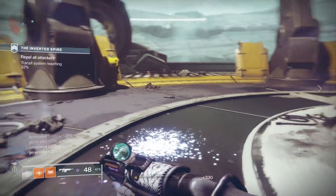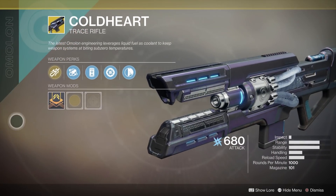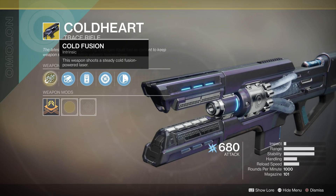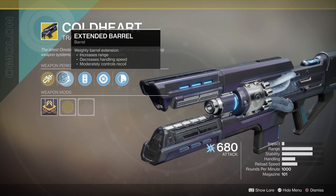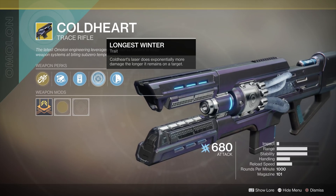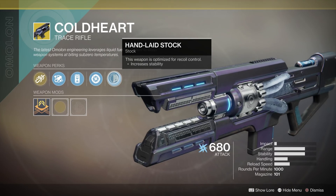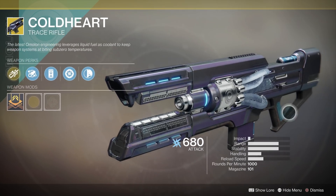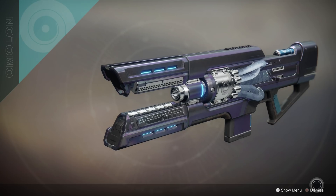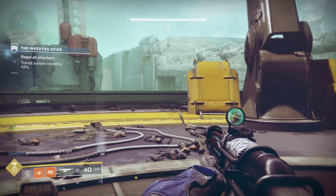Moving on, a weapon that isn't being talked about too much but I think is quite good is the Cold Heart exotic trace rifle. This thing does more and more damage the longer you shoot it at an enemy — very reminiscent of the Outbreak Perfected. It can take down raid bosses; in fact this used to be one of the best weapons to take down Kallus. Trace rifles in general, including the Cold Heart, received pretty sizable buffs not too long ago — they were just overshadowed by stuff like the Whisper of the Worm. Well, the Whisper of the Worm is getting nerfed, so the Cold Heart could carve itself into the new PvE meta.